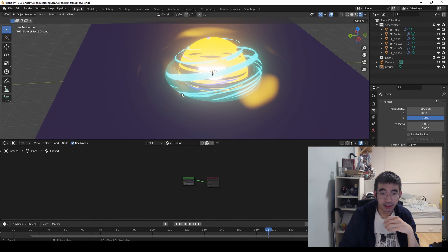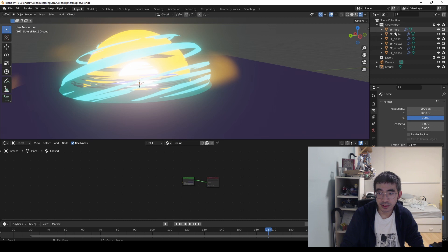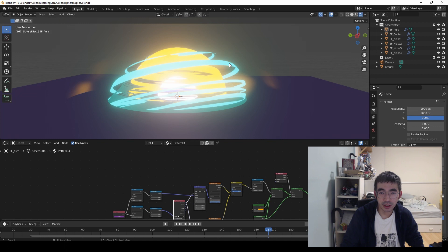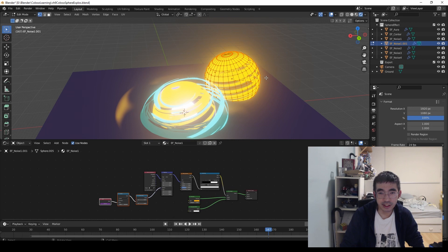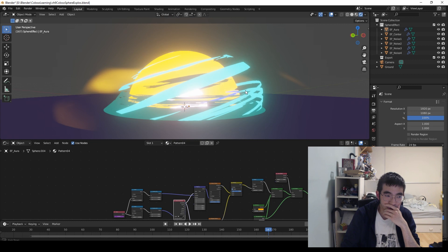The giant orb was pretty interesting to create. It's basically six pieces of noise stretched out over a sphere. The sphere was duplicated a few times and expanded outwards, rotated a little bit. It really is just a sphere — simple when you stare at it — but when put together it looks kind of complicated.